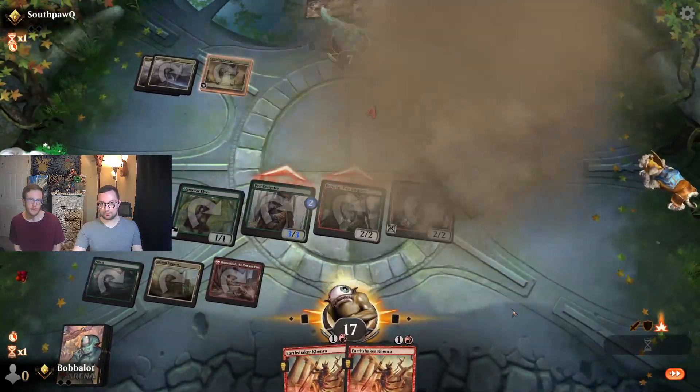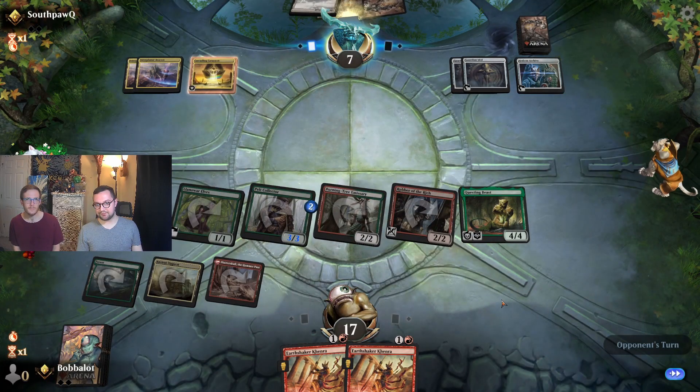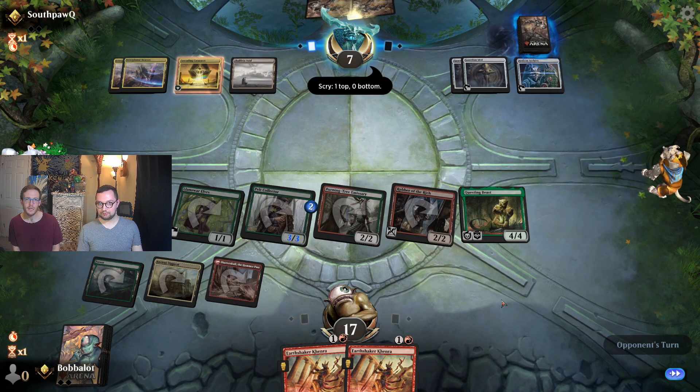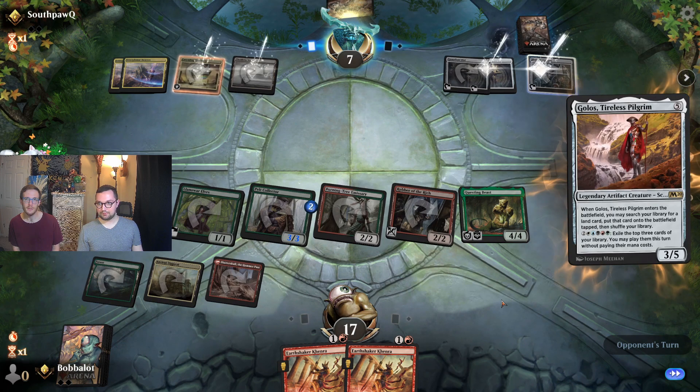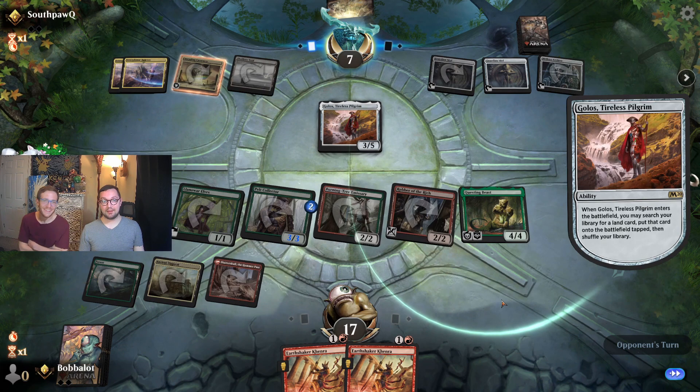It seems like an Ugin. Yeah, so the opponent literally has to go Ugin into minus four in order to not die. Four, five, six, seven, eight — yeah, they have exactly that mana. And that's not it, so we win. So you just double Khenra. It's amazing — a lot of the two drops in this deck have haste, so that way you can utilize the Burning Tree Emissary's ability even more. You've got Robber of the Rich, you've got Earthshaker Khenra, and you've got Gallia.